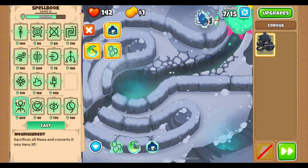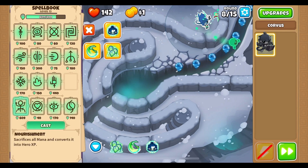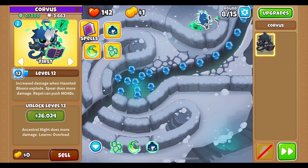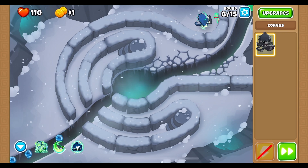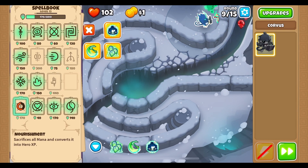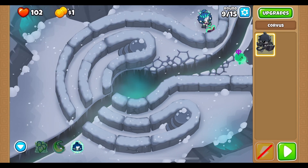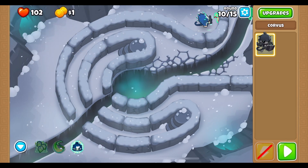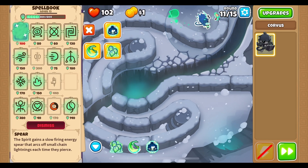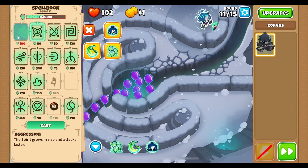Corvus can be a good hero to use with certain tower types, I would presume. What if I use Nourishment with 600 mana? There are all camo bloons there — not necessarily what we wanted. So this hero will take a little bit more getting used to. Vision right there for the camo rainbows. Use Spear right there and we are looking better now — though still very little XP for this next level.